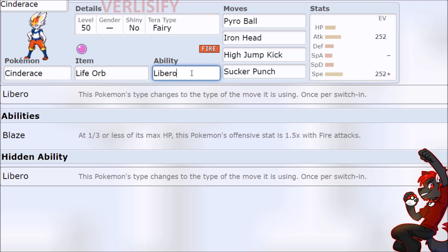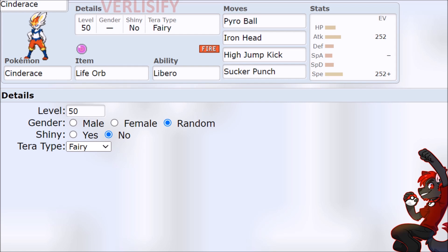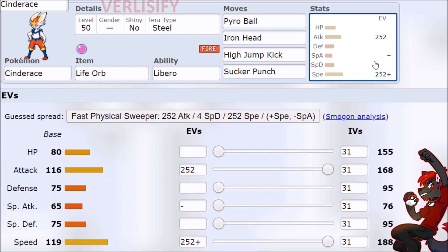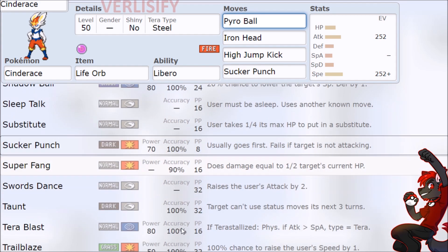Even into a Fairy Tera Blast or something, you actually have to use the move first, become the typing you want, then Terastalize on the next turn to either double down into that typing. For example, if you want full Steel STAB, you go Iron Head, Libero makes you a Steel-type Pokémon for 1.5× STAB, and then you Terastalize into Steel to get the double damage — effective adaptability — as a Steel-type Pokémon with this stat bundle. That's where the moveset interactions come into play, because Libero can only become what Cinderace has.